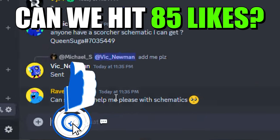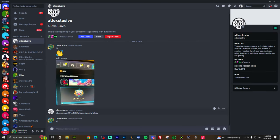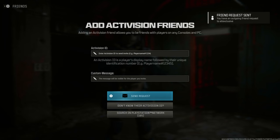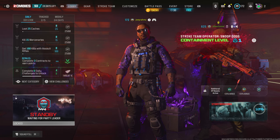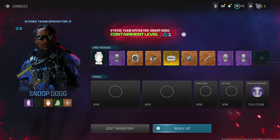Once that happens, the helper's going to message you, just like happened in my chat. This is one of my helpers in my Discord — he just told me to add him up and join his lobby. I did exactly that, so I'm going to go ahead and add him up right now. Send friend request — done. He just invited me to a party, so I'm going to go ahead and join that right now. Now I'm in his lobby.